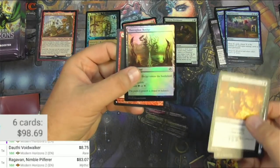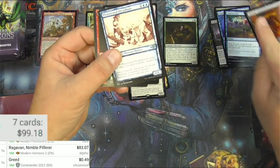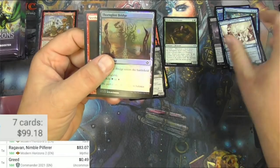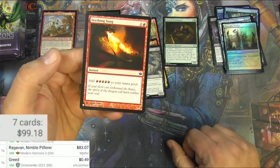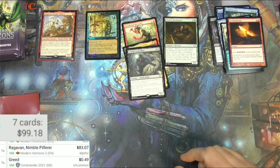Greed — I thought that was a fetch land for a second. Greed has been reprinted a few times. A Dread Maw, a Bridge, and from the list — you can get list cards out of this. A Ceiling Song, I don't think is a big one.